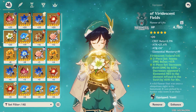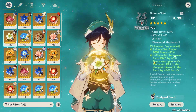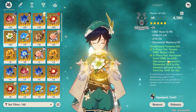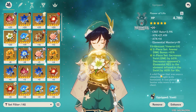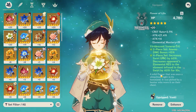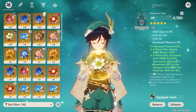I'm using the Viridescent Venerer set. The two-piece gives anemo bonus damage for his ultimate and elemental skill. The four-piece increases swirl damage by 60% and decreases the opponent's elemental resistance to the infused element by 40%, which is huge for team composition.